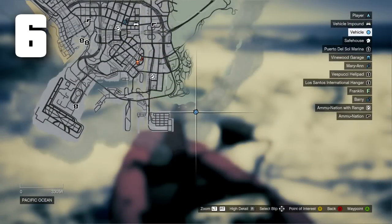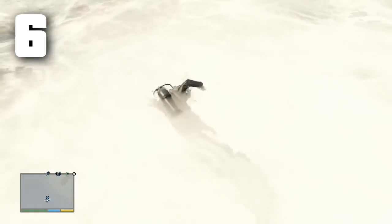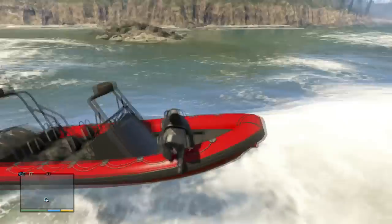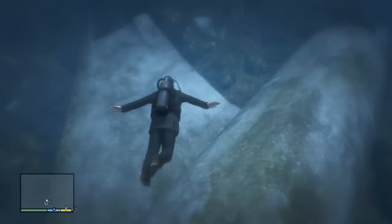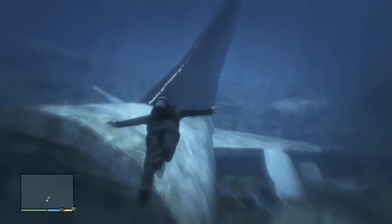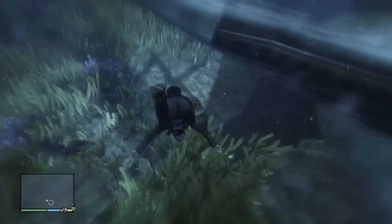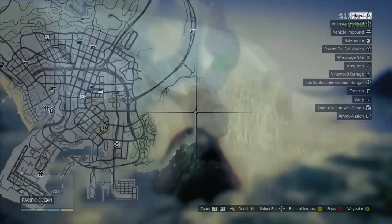Moving a little bit to the east, still close to the port of Los Santos, you'll dive off your boat — I think you pretty much have to do this with Michael, though you might be able to use another character with the dinghy. Once underwater you'll see a crashed plane, and the briefcase is going to be under the right tail wing — not the big wing, the tail wing. It's hidden right underneath there. That one is $16,500.